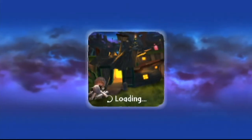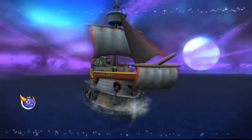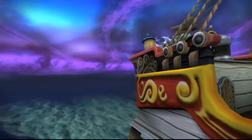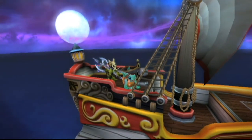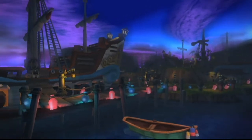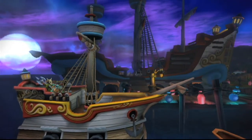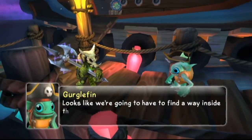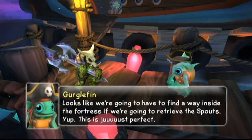Okay, so we're going to do Chapter 6, Darkwater Cove - I forgot the actual name, sorry. Almost got it. It figures, the main gates are closed. I guess we'll have to land at the outer island. Looks like we're going to have to find a way inside the fortress if we're going to retrieve the spouts. Yep, this is just perfect.